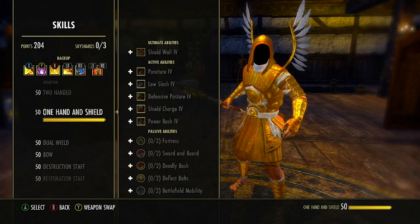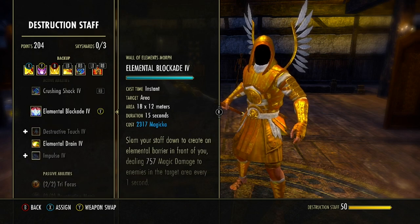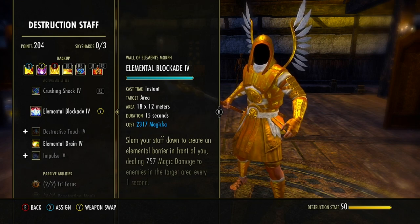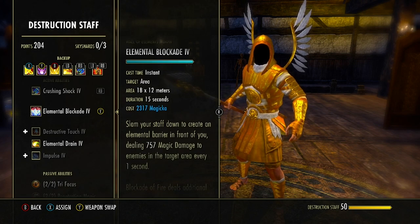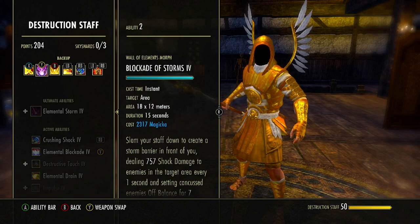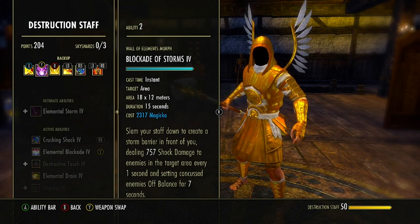Next ability is in the Destruction Staff skill line — the second ability to unlock, starts as Wall of Elements, morphed to Elemental Blockade. This is an area of 18 by 12 meters lasting 15 seconds, creating a barrier dealing damage to enemies every 1 second. We are using a Lightning Staff so this is called Blockade of Storms, dealing shock damage every 1 second. This can set concussed enemies off balance for 7 seconds — a really nice thing to have for the group.